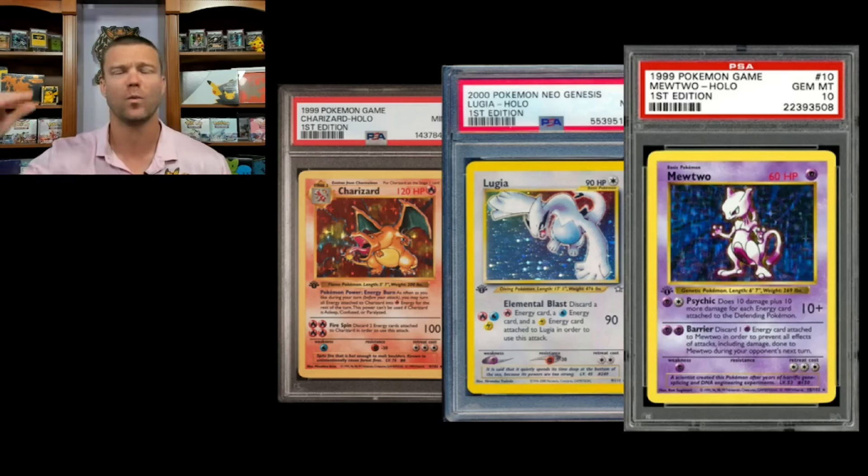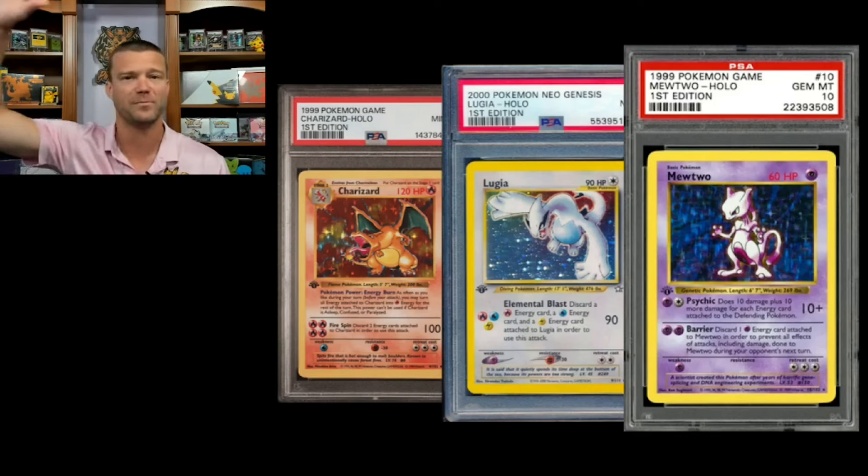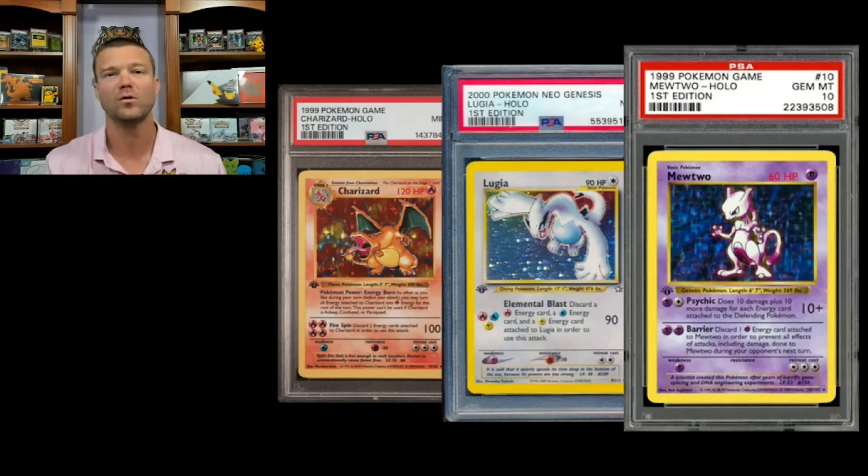The intent of that video wasn't to say one was better than the other. The real purpose was to show there are always decisions to make with your investment dollars. You can go Ultra Modern, which tends to be more volatile — big spikes, big drops — or you can go with older cards, which in my experience, coming from a sports card space with cards from 1911, the 30s, 40s, and 50s, have given me a steady growth rate versus the volatility of modern cards.